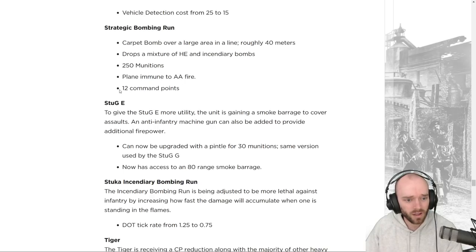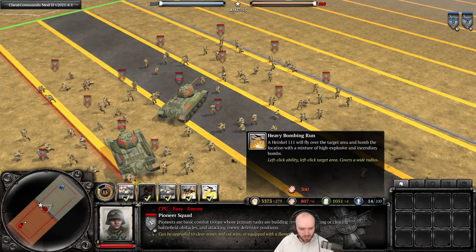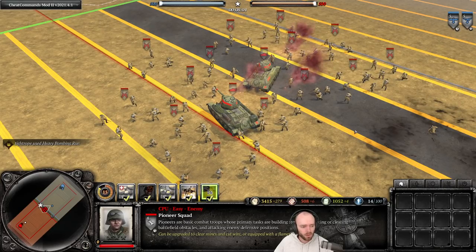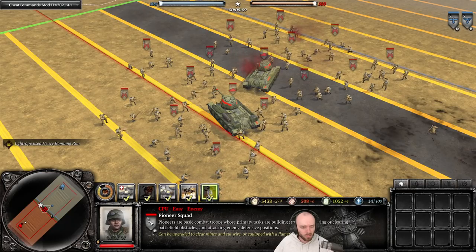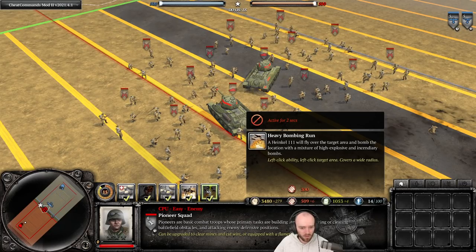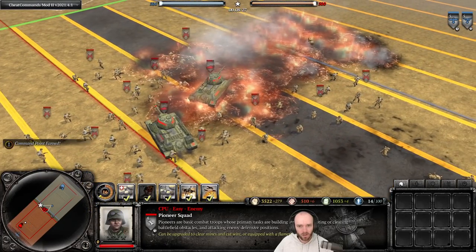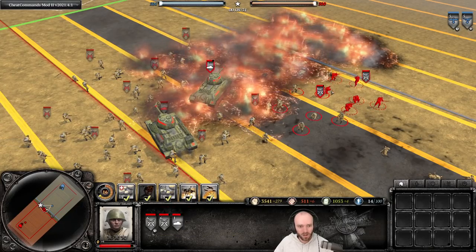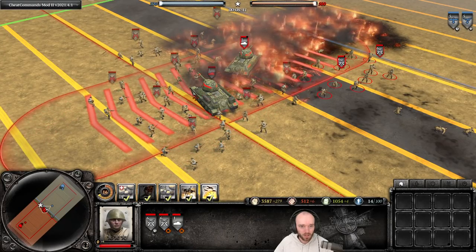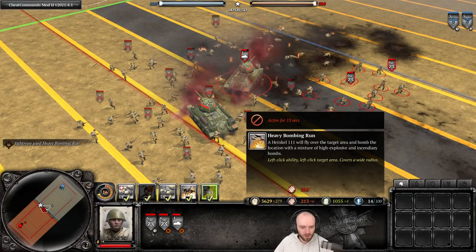Looking at the Strategic Bombing Run — it was listed at 250 munitions in the notes but shows 300 in-game, so that needs addressing. There's a very, very long delay from cast to impact. The bombs appear to land quite a lot further ahead than indicated, the targeting indicator seems offset. Between the two T-34s the delay is substantial but the damage is real if it connects.